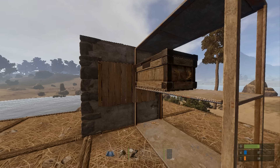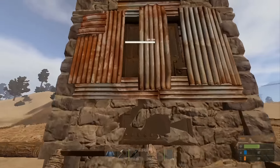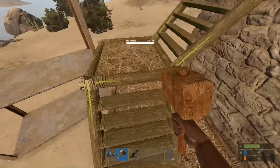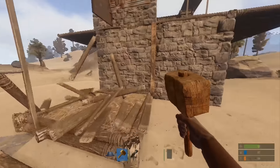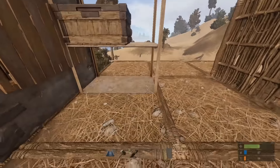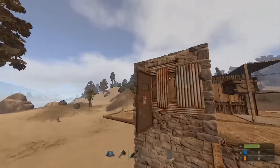If you have this on a lower level it might be a little difficult getting traders — or people that want to trade with you — up there. You could maybe add a foundation and a staircase. Or if you have a whole building dedicated to a trading post and this window is on the inside of that building, that might work a lot easier. I'll leave it up to you guys to design around it.